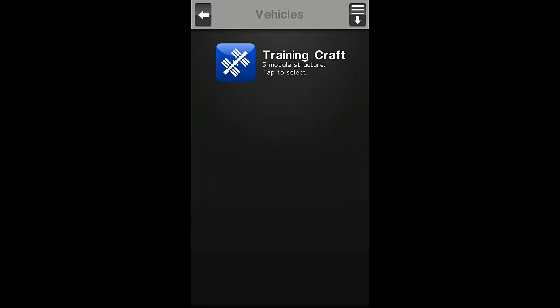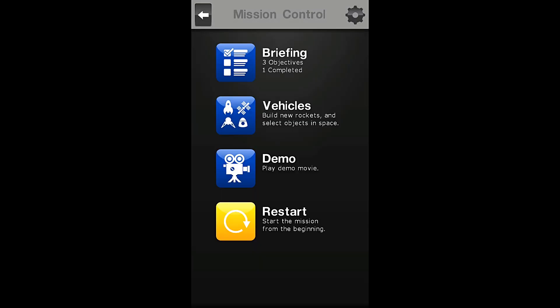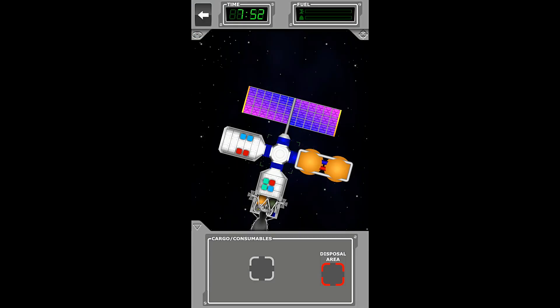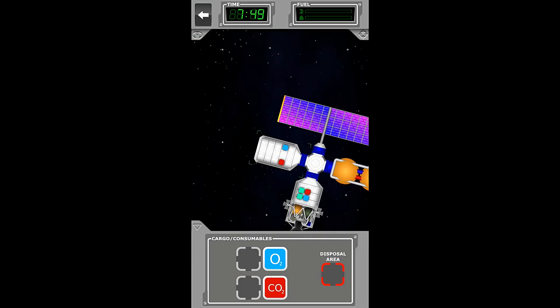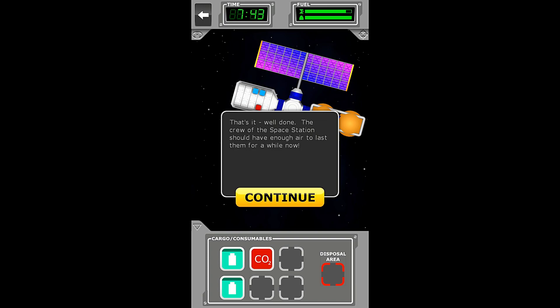Did I miss something? Checking the briefing — transfer cargo to station. Maybe I have to transfer all of the cargo. So let's remove those two that aren't quite empty. Seems a little wasteful to me, but okay, so that's it.